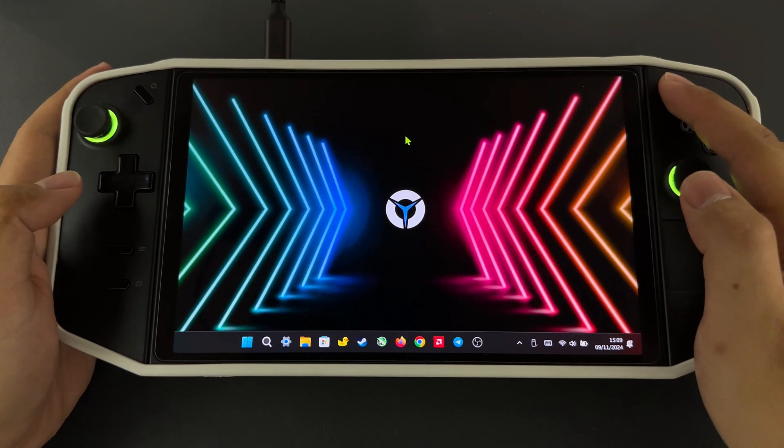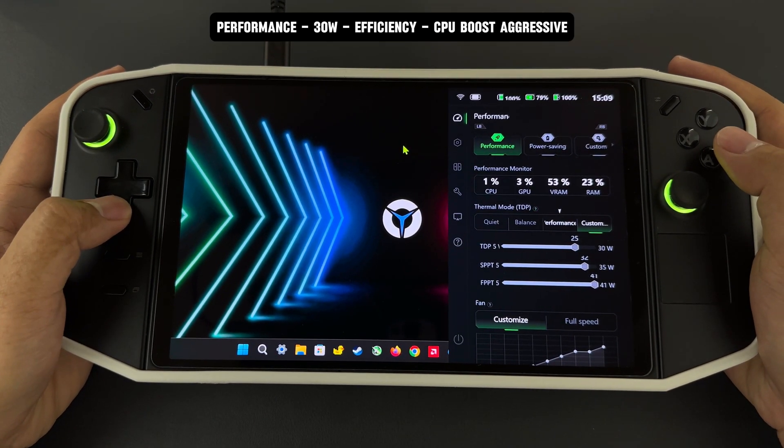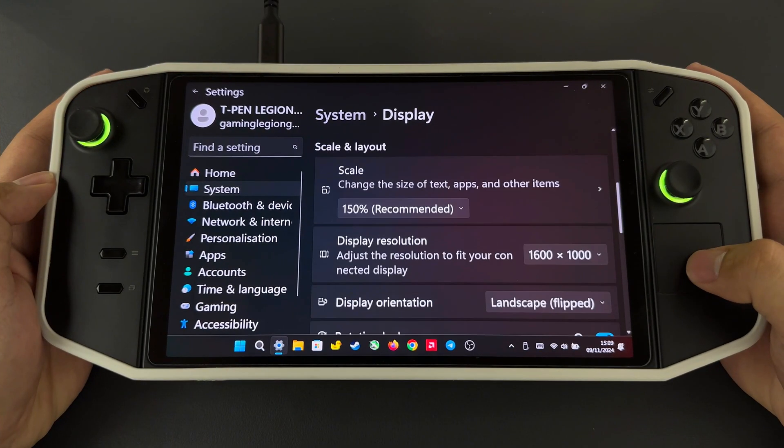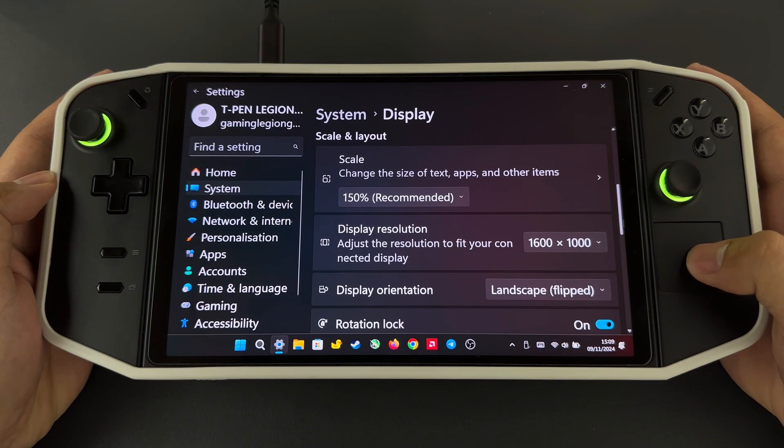First things first, I set the Legion Go to performance mode, TDP to 25 watts, OS power mode to efficiency, display resolution to 1000p, and VRAM to auto.